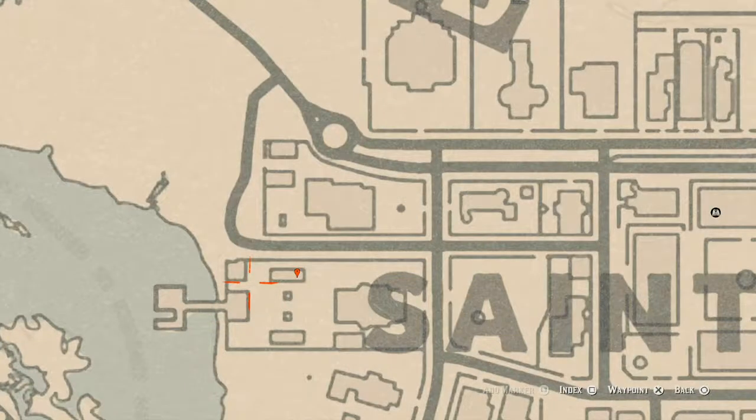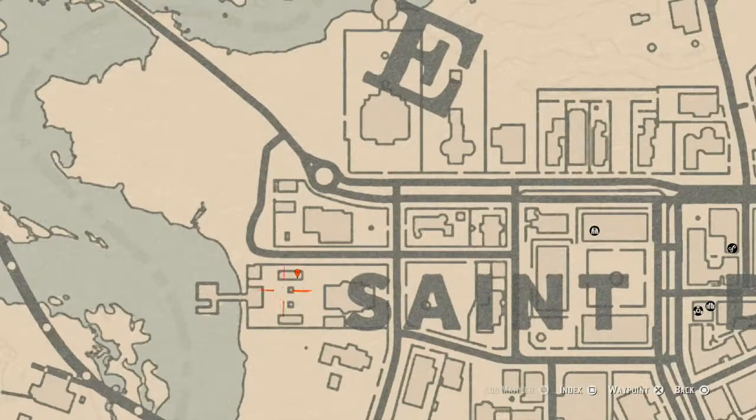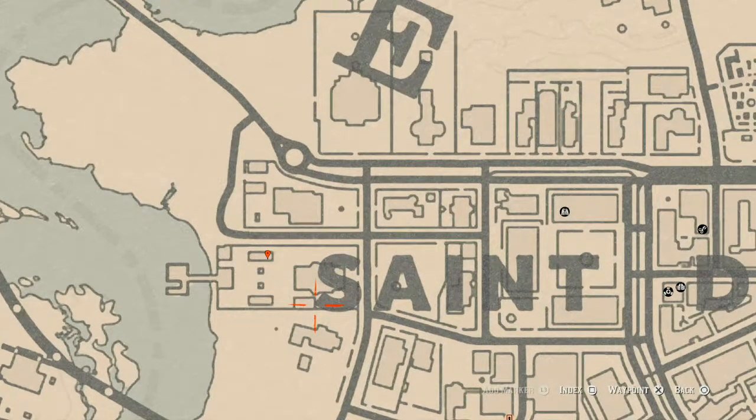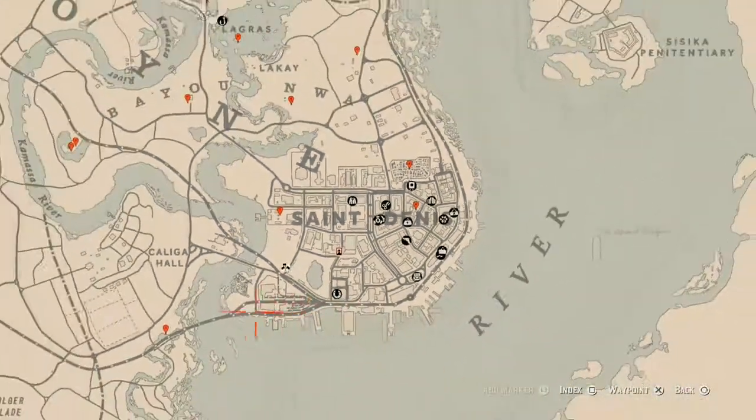Let's make our way over to our next marker which is another family heirloom. This family heirloom is a New Guinea rosewood hairbrush. It's on a white wicker patio furniture love seat type thing, right here at this location inside the backyard of this big house.